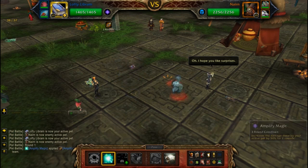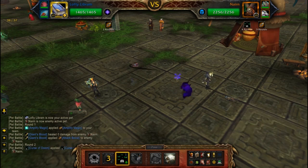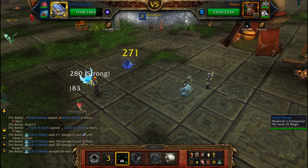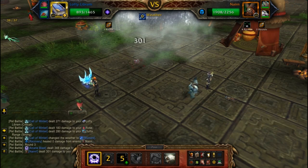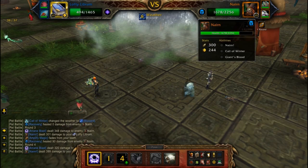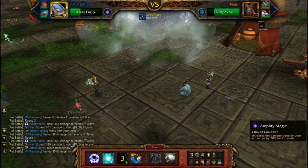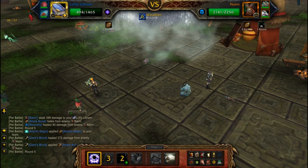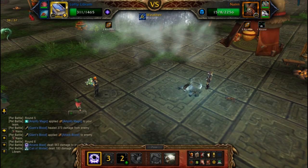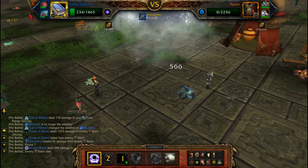I'm gonna start out with an Amplify Magic, follow it up with a Curse of Doom, and then I'm just gonna start doing Arcane Blast. If I remember correctly, Naren has this ability that really hurts, so a big part of this fight is just avoiding the RNG on that ability. Do another Amplify Magic, then another Arcane Blast. One more Arcane Blast should do it — and there they go.